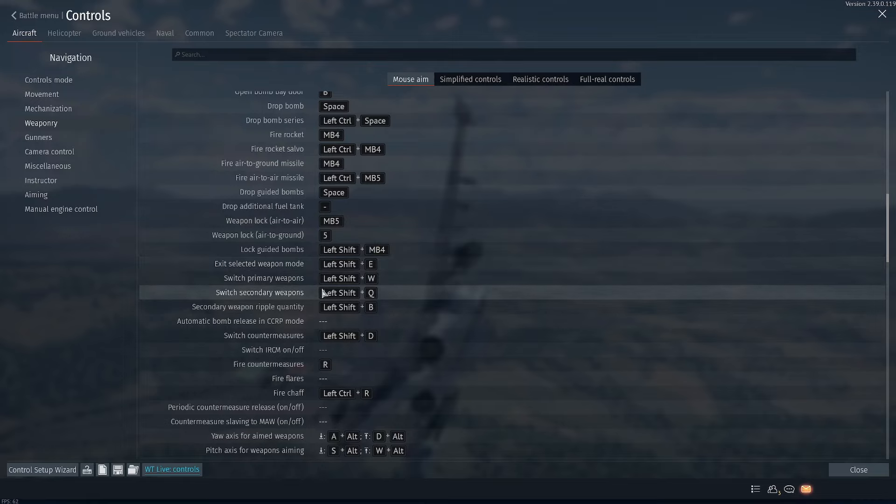You'll need your fire air-to-ground missile button — mouse button 4, or it may actually just be Space. You'll also need your sight stabilization and your weapon selection. For me, weapon selection is Shift+E and Shift+Q. To switch secondary weapons I do Left Shift+Q and cycle through them. To exit my selected weapon mount I just do Shift+E.